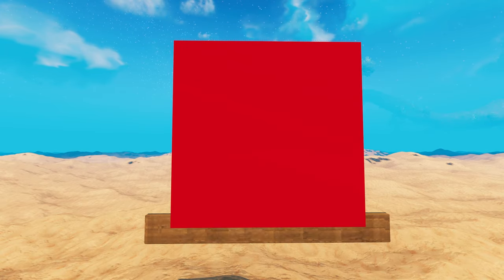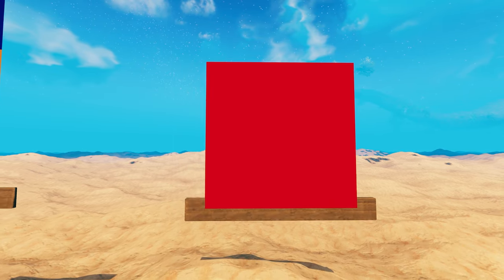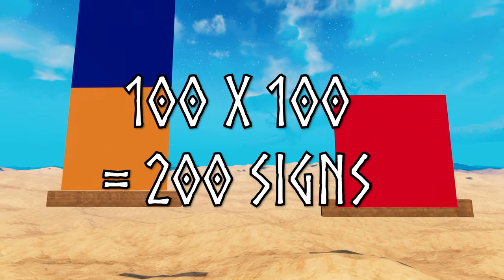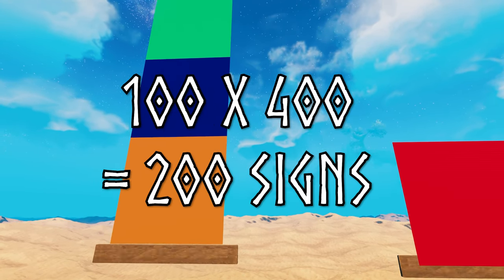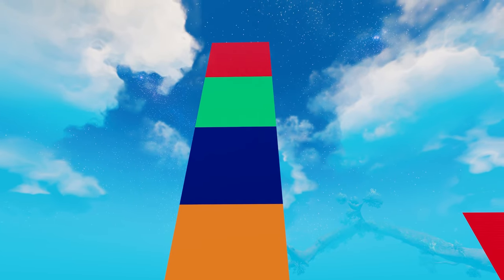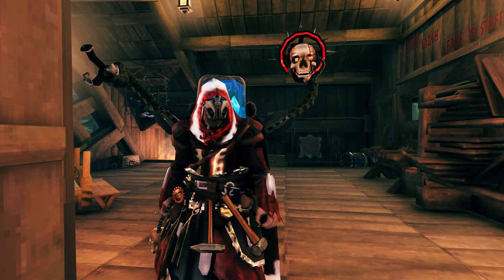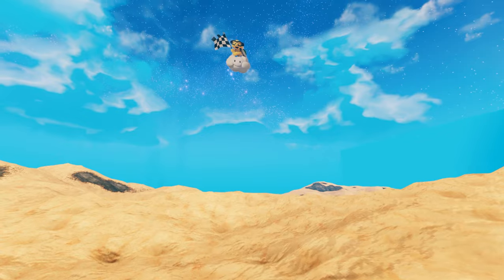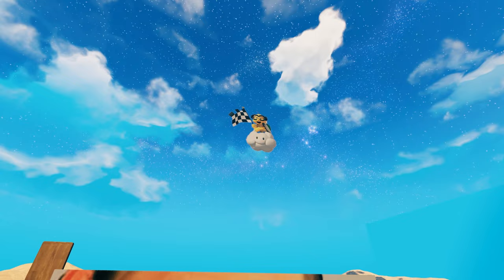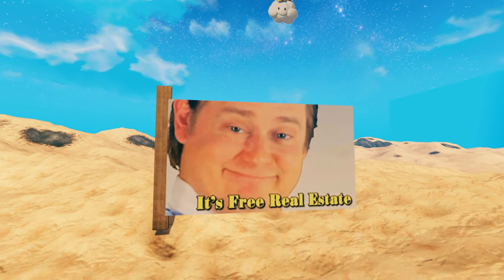The number of signs is twice the width of your picture, so a 100x100 is 200 signs, but a 100x400 is also 200 signs, making tall pictures very efficient. If you want something floating up in the sky, you can use those 300 extra pixels of height to bump it up. Get creative, because hey — free real estate.